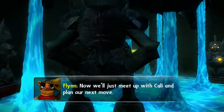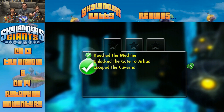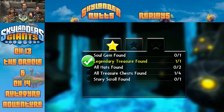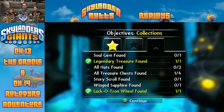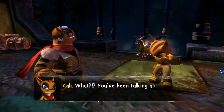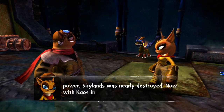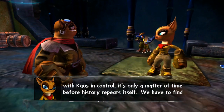Flynn says he'll meet them on the other side and tells Callie how great he was in the tunnels. The chapter completion screen shows they got their enemy goal and legendary measures plus six, but only three things total. Thanks to a glitch they got extra items. The game gives them extra health by the second because they lost so much health on that level. Callie explains: the last time the Archaeans were in power, Skylands was nearly destroyed. With Chaos in control it's only a matter of time before history repeats itself - they have to find him and stop him.